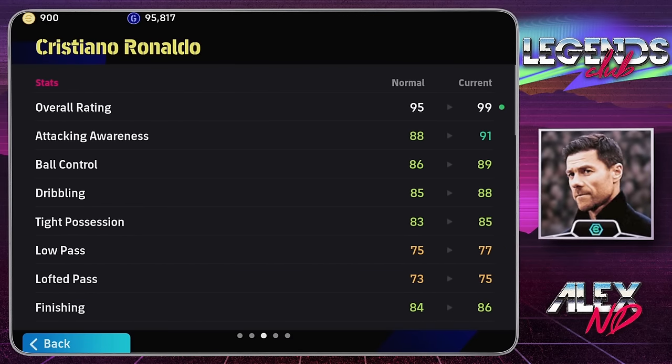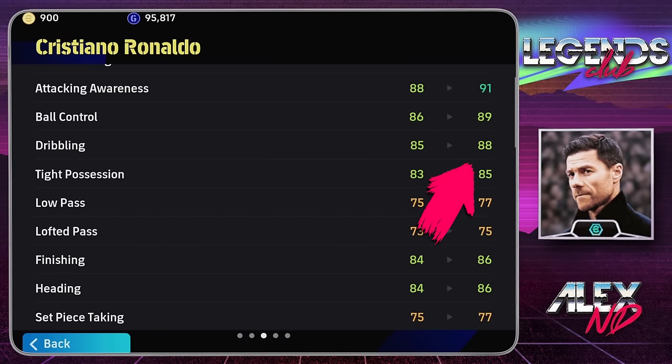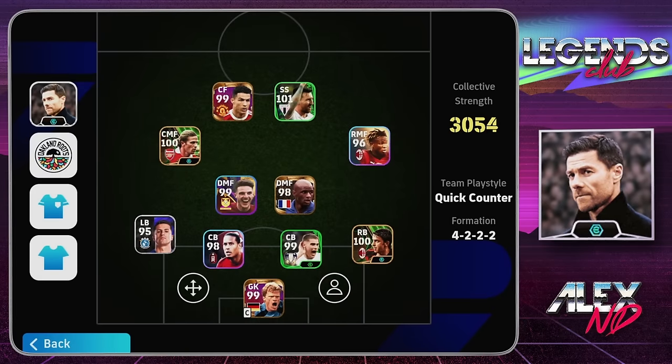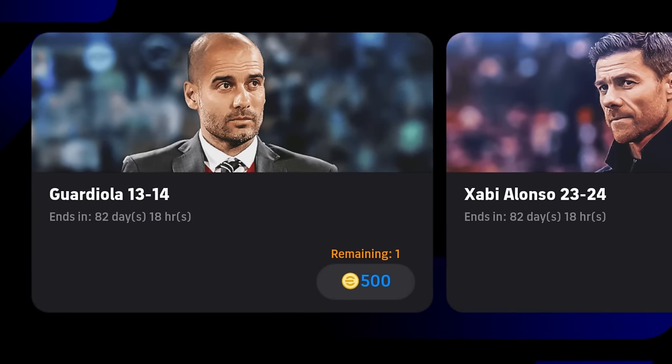Most importantly, it is boosting the stats starting from 85 by three points, as opposed to other managers which boost stats starting from 88. The threshold is a little bit lower. For instance, the dribbling on this Cristiano Ronaldo is 85, and with this manager it becomes 88 — that's why you're getting 88 proficiency managers.